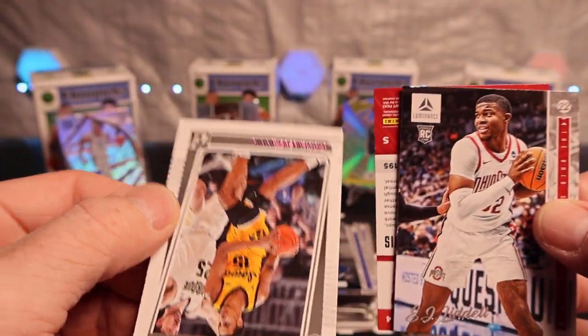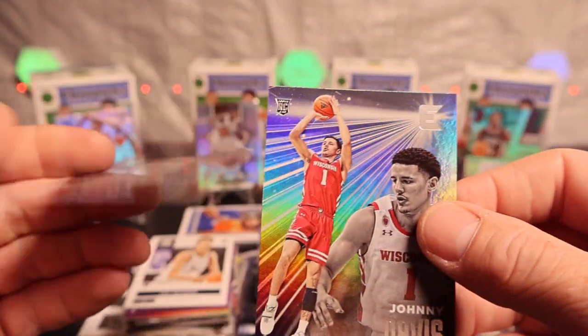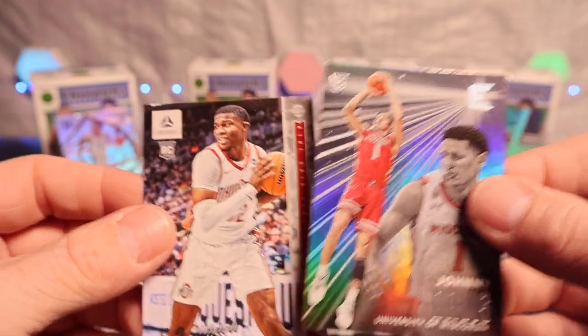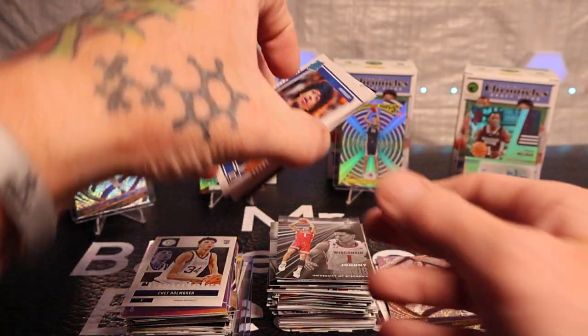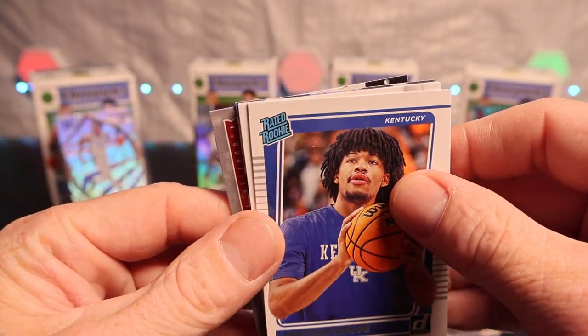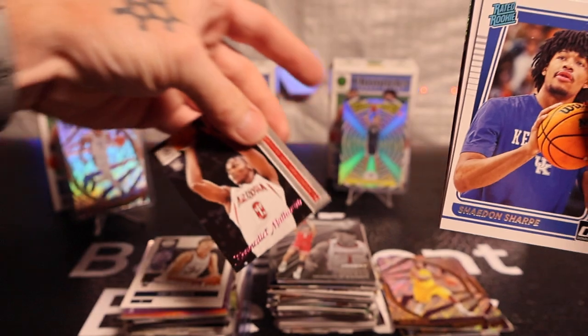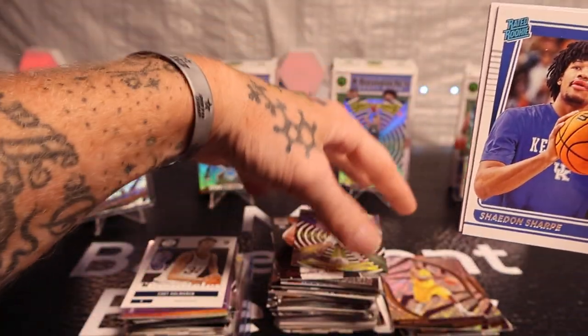We'll go to the back side — Keegan Murray. Flipping it — yeah, it's a troll. Johnny Davis and EJ Liddell. Well, we know for a fact this one ain't no troll. So is this one. To the back side, we got Ben Matherin. Gamma Rays — another Ben Matherin.